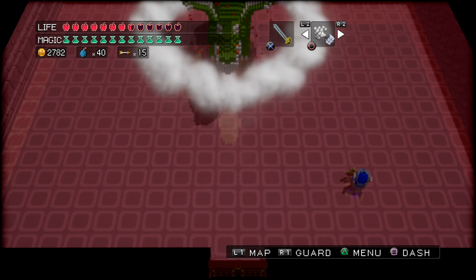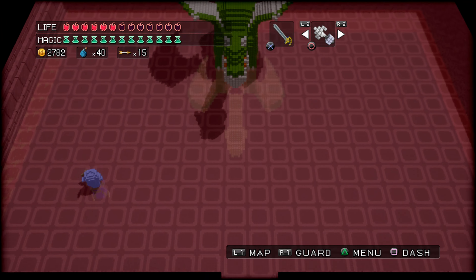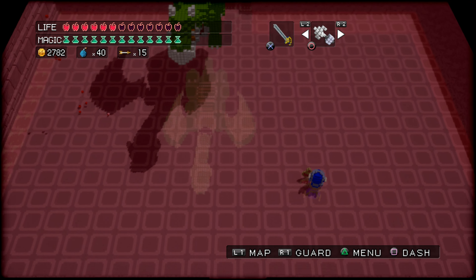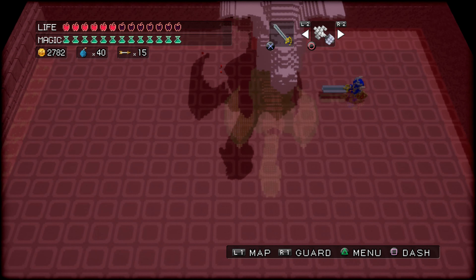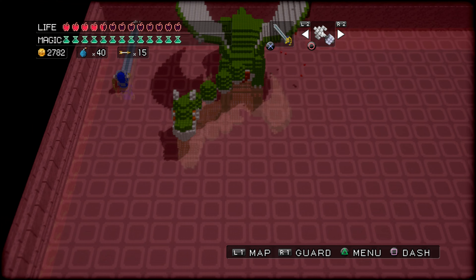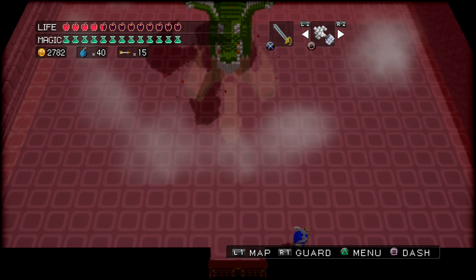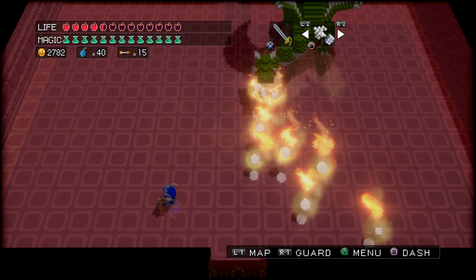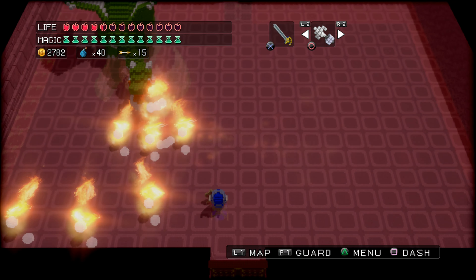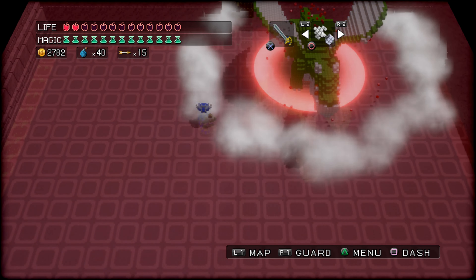This guy is so dangerous. The shockwave from him trying to land on us is so hard to avoid. Once we lost our big sword, this fight got so much tougher. Just trying to stay out of his way and hit him from the side, but he's still managing to do damage on us. It's funny — he's a dragon and the fire breath is like the least dangerous part of this boss. It's the shockwave from him trying to land on us.